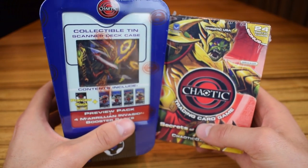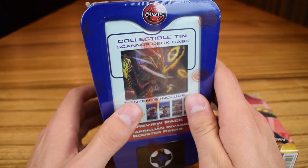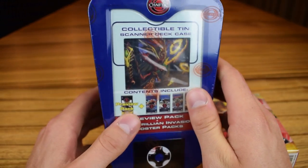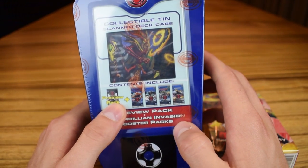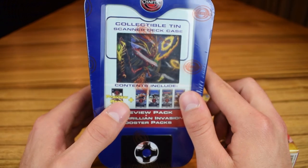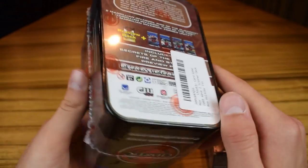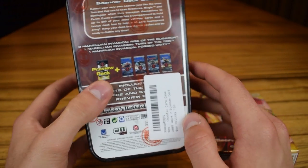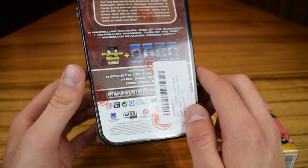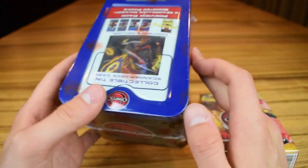So these are the packs that I'm going to be opening today. This one is a collectible tin. I got this one specifically because it comes with the Fire and Stone Preview Pack. I have cards from every series except for that one, so it's sort of a collector's item. I wanted to get this tin so I could get those cards. It comes with a preview pack as well as these booster packs.